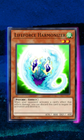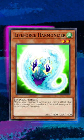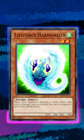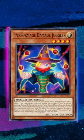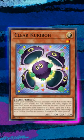There are also weird ones like this Jellyfish Life Force Harmonizer, which says when your opponent uses an effect that would inflict damage, you can discard this card to negate and destroy it. Technically there are a couple of cards that do the same thing, like Damage Juggler, which does a similar thing, as well as Clear Karibo, which does the same thing for monster effects.